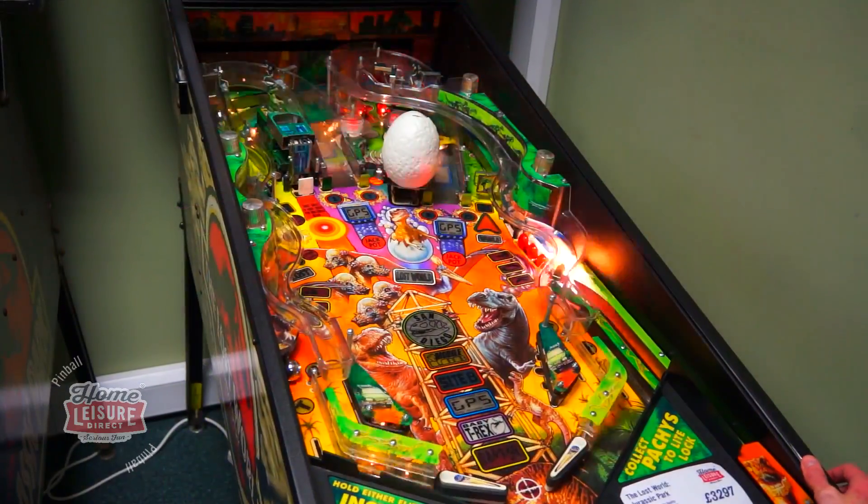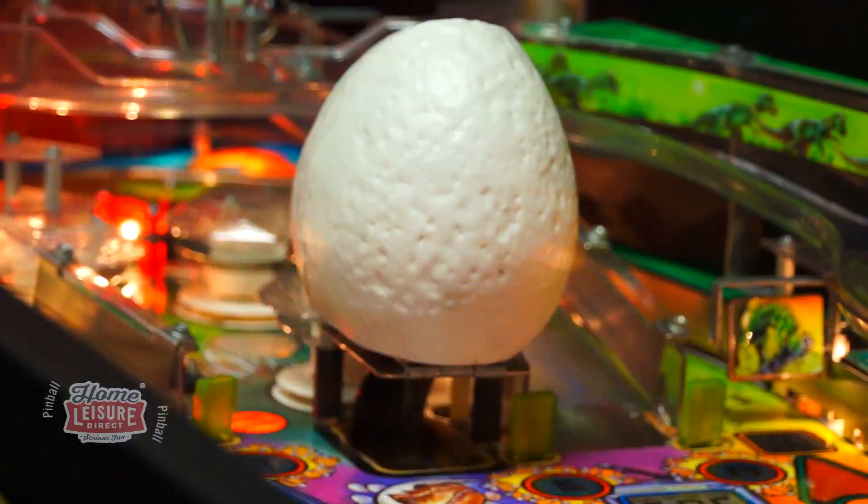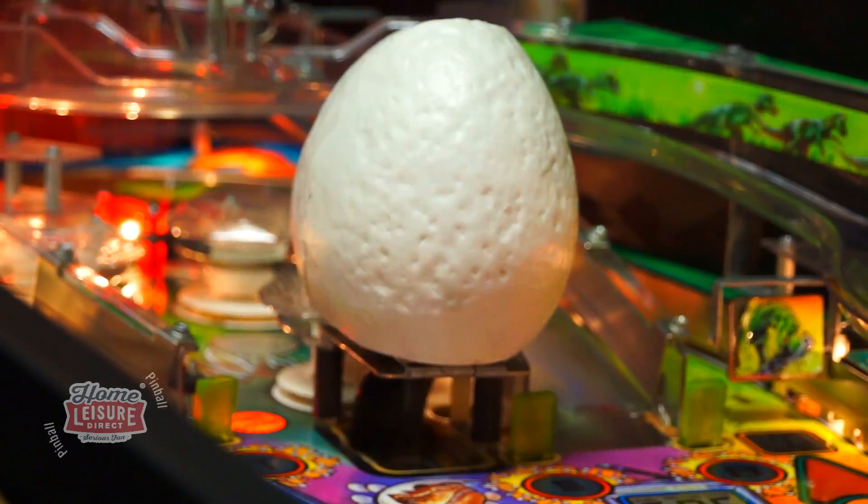To begin with, there's the large egg above the central scoop. It's not just for show, as this egg will actually hatch to reveal a small baby T-Rex, who peeks out to growl at the player.